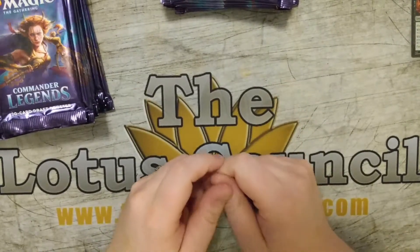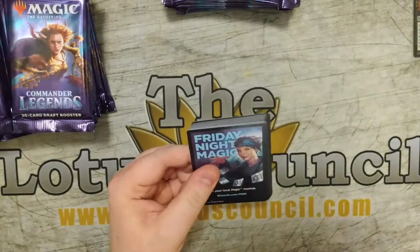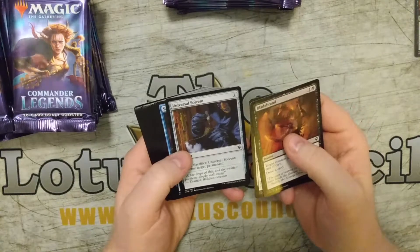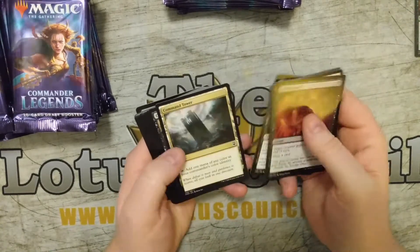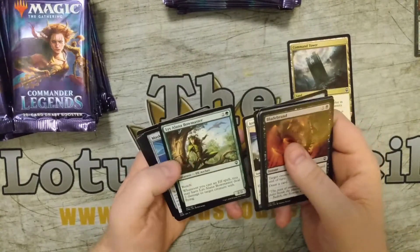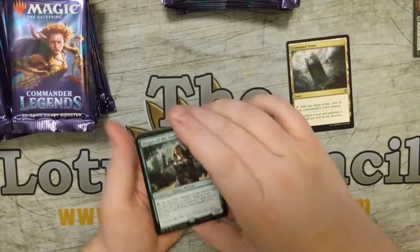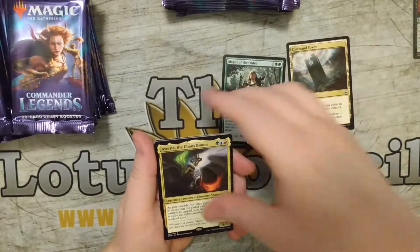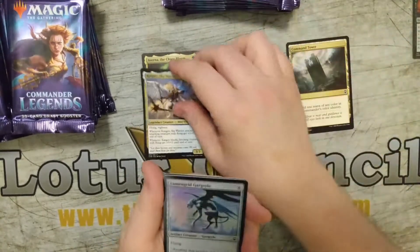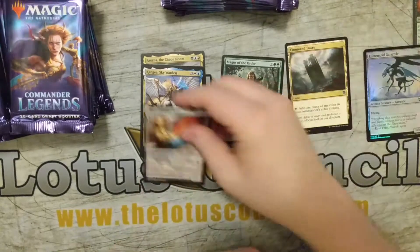The other important thing is the singleton rule does not apply because it is limited. Let's see what we get. I watched a little bit of these but I don't know most of the things. Command Tower — I'm going to pull out the really good commander cards. So we're on to our first rare: Magus of the Order. And then an Evera the Chaos Bloom — commanders here. And then our two legendaries: Kangri Skywarden. We've got a Lumen Grid Gargoyle and a Prismatic Piper.